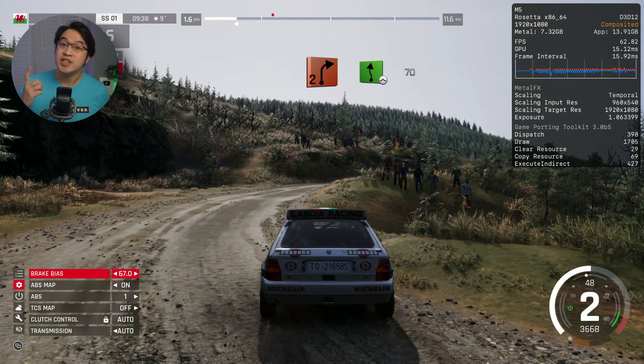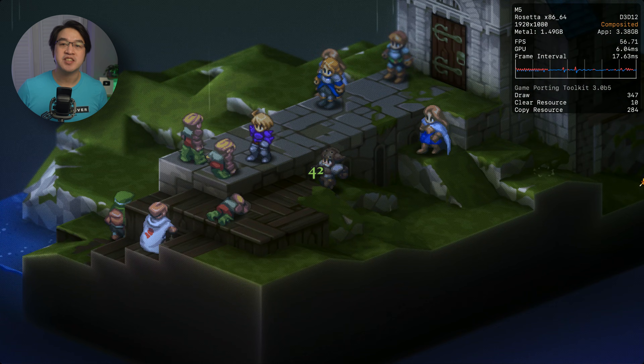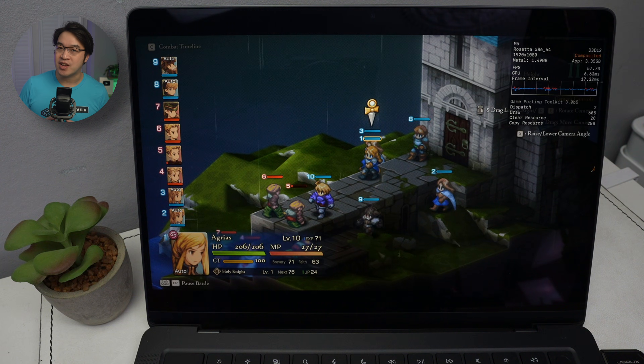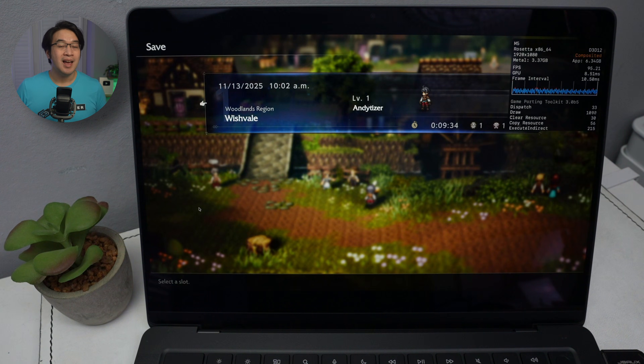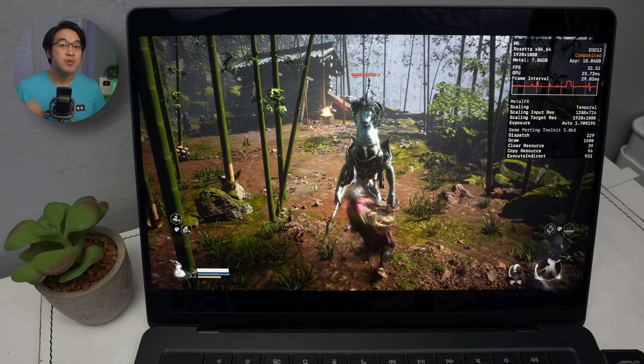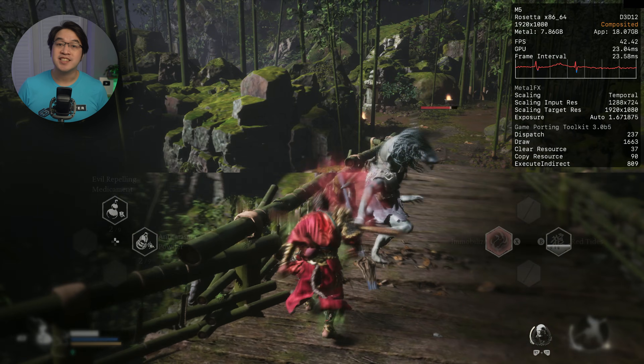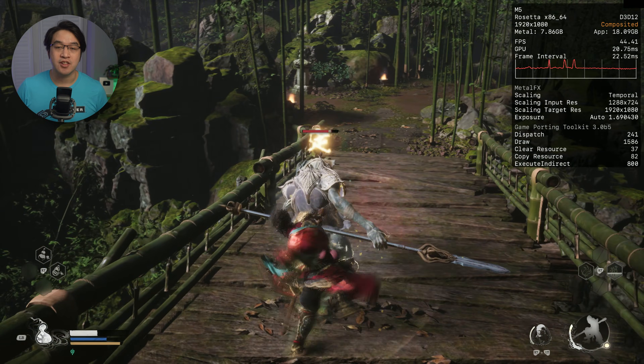Today I'll be testing out 20 Windows games from the past year, because if these work, it means that Mac gamers can finally keep up with the latest gaming trends without buying a whole separate gaming PC or console. All of this is running on Crossover, the Windows-to-Mac translation layer, and we are using the preview version, which is basically the nightly testing build. You'll need an active Crossover license to download it.